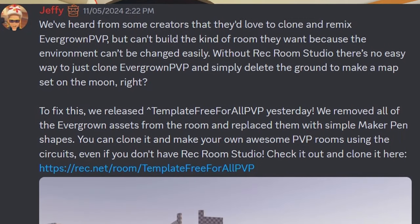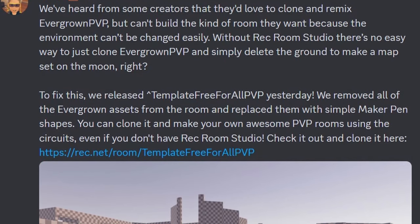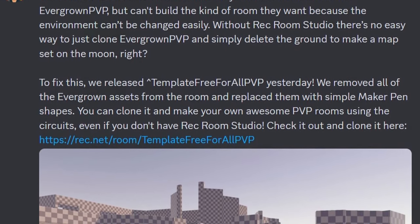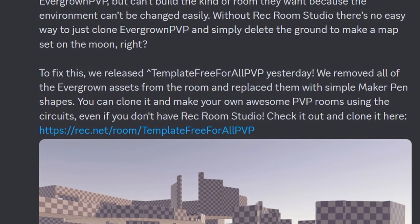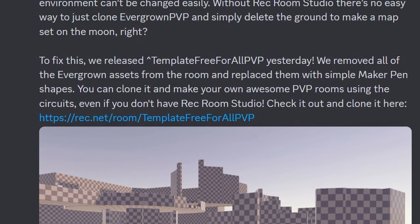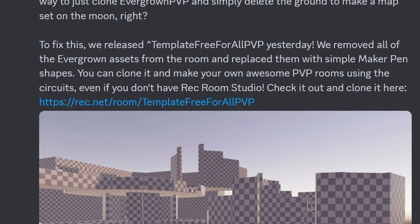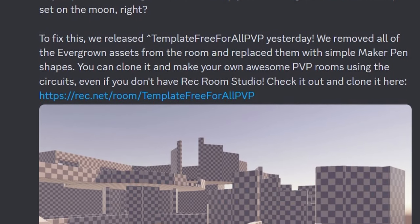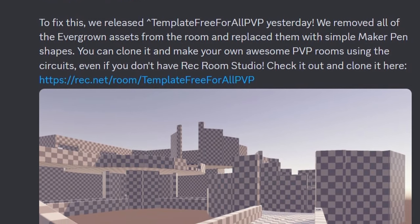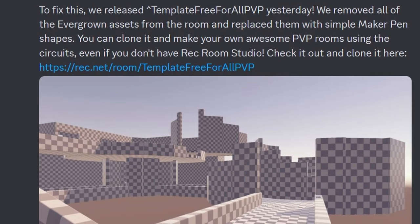Jeffy, a Rec Room developer, had said: 'We've heard from some creators that they'd love to clone and remix Evergrown PvP, but can't build the kind of room that they want because the environment can't be changed easily. And without Rec Room Studio, there's no easy way to just clone Evergrown PvP and simply delete the ground to make a map set on the moon. We fixed this when we released template-free for all PvP. We removed all of the Evergrown assets from the room and replaced them with simple Maker Pen shapes — you can clone it and make your own awesome PvP rooms using these circuits, even if you don't have Rec Room Studio.' You can check it out and clone it at that Rec.net link, which I will also have down in the description below.